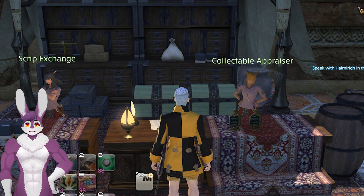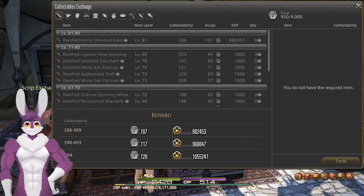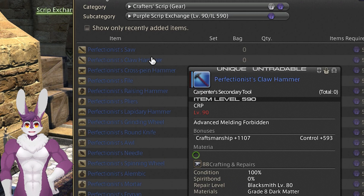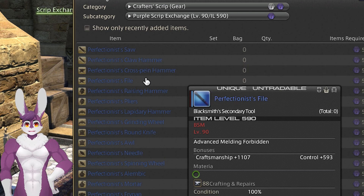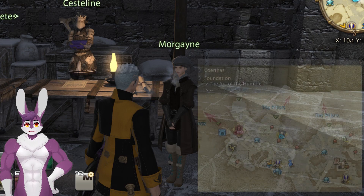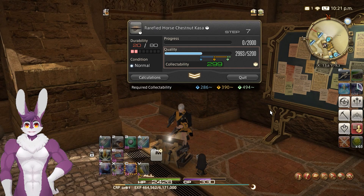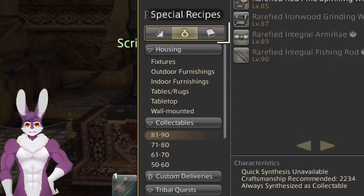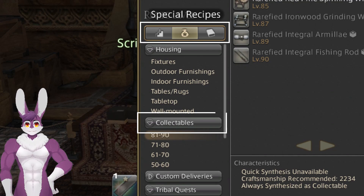Also at level 50 is Collectibles, a similar system to Ishgard Restoration. This will instead offer white crafting scripts, which can be traded for higher-level engineering manuals and even gear sets. Unlock the system in Ishgard with the quest Inscrutable Tastes. Collectibles can be used from level 50 to 90, and Collectible Appraisers can be found in any major city.